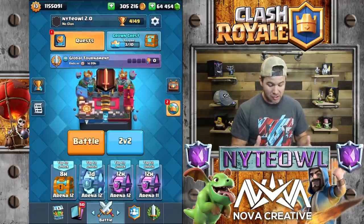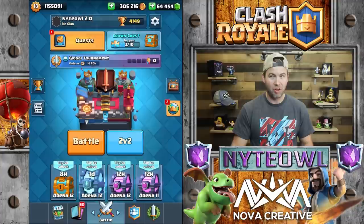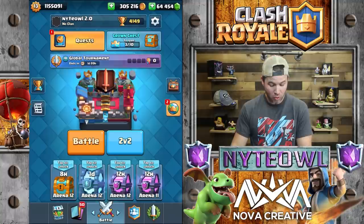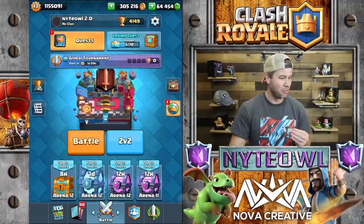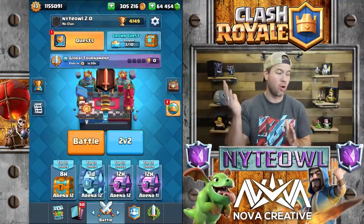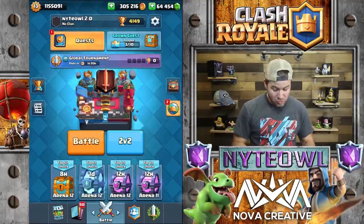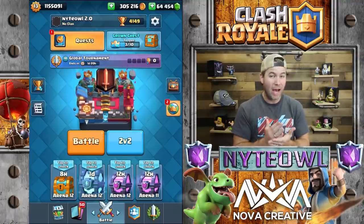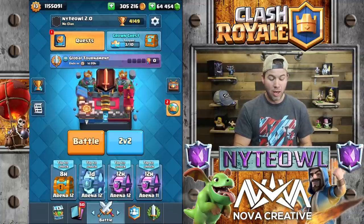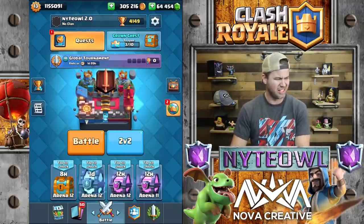You guys know the Super Magical Chest — whatever they call it, I should know the name. The Super Magical Chest is getting replaced by the Mega Lightning Chest, which is absolutely awesome. That chest gives you the option to strike eight times and strike out those legendaries that you don't necessarily need. It will replace anything in your quests and your chest cycle. So if you do have a Super Magical right now, don't open it — wait until after the update and it will be a lot more saucy.